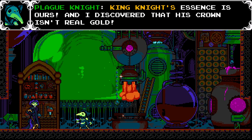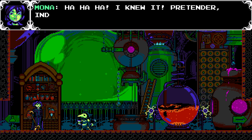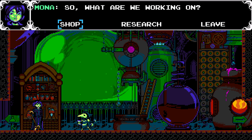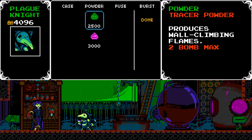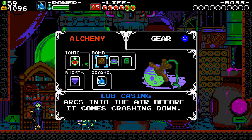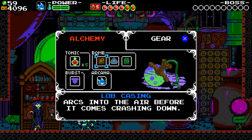King's Knight essence is ours! And I discovered that his crown isn't real gold — it's phony stuff. I knew it, pretender indeed. Well, let's get down to business then. So what are we working on? I guess we'll shop for stuff. Produces wall-climbing flames, or produces waves of fire in both directions for the powder. Wait a minute — what do I currently have for powder? Powerful explosion, three-ball max.